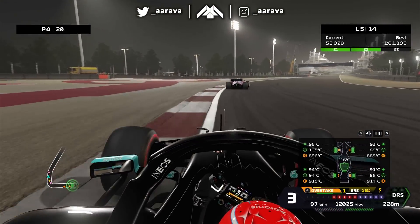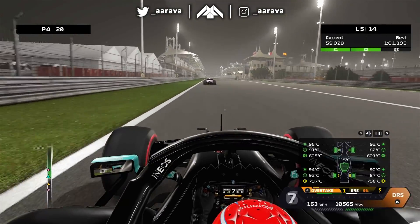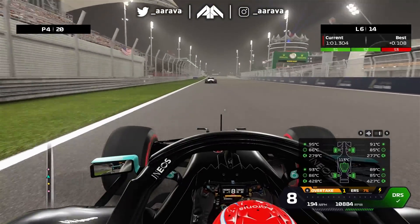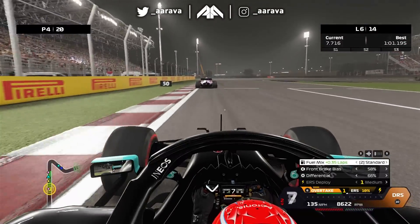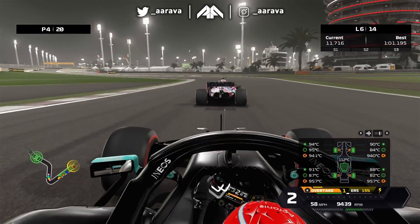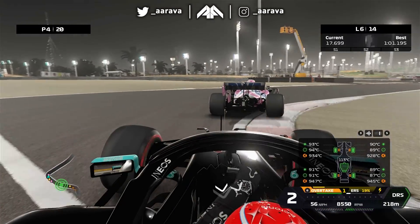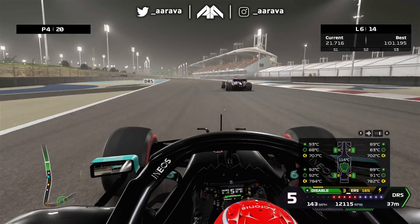Now we're catching up to the Racing Point, and then it will be just Verstappen and Bottas ahead. We're very low on ERS — 7% — so you're not going to see me deploying much ERS for the next few laps, basically until after our pit stop. It drains so quickly on these base cars, especially when you're used to the My Team career mode and how ERS deploys there.